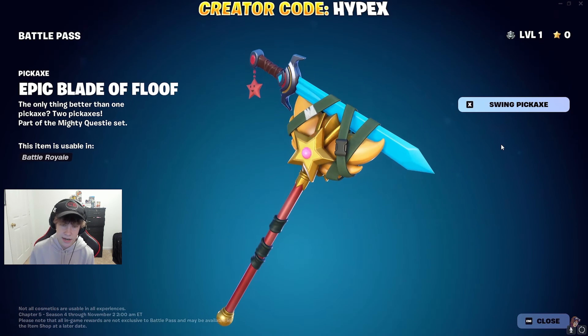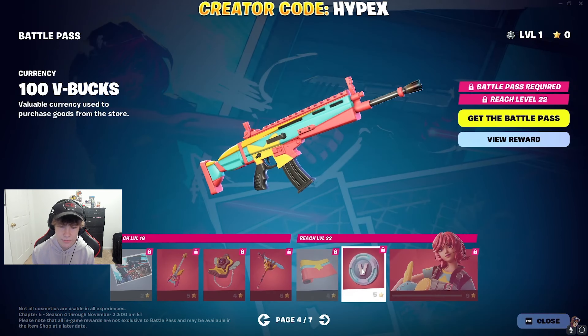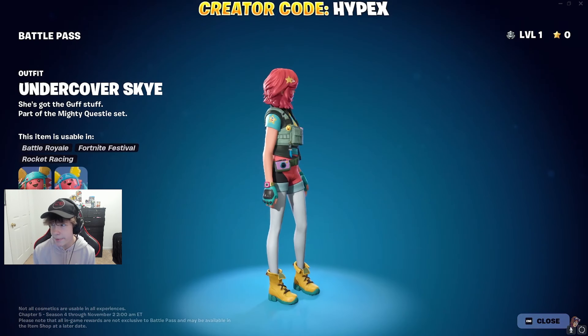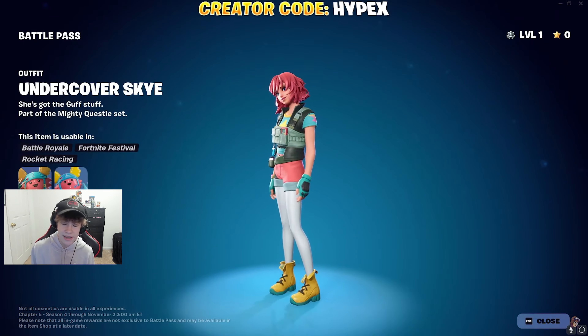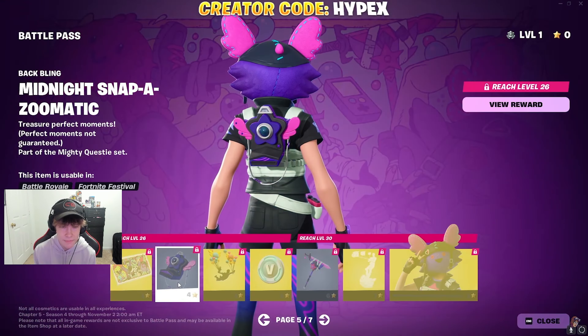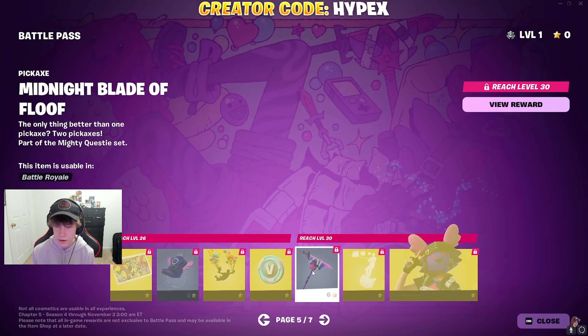And then we have the Undercover Sky stuff. We have a Guitar, a Back Bling, and a Pickaxe which is a mix between hers and Guff's — which is great because she is a combination between her and Guff. And then, of course, we have the Undercover Sky skin, which I actually like better than I thought I would. Personally, I don't like it with the mask on, but when you take off the mask I think the skin is absolutely fire.